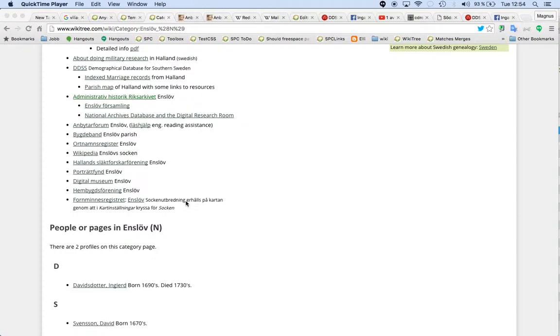It is something called Fornminnesregistret, and that's a good source for finding the parish border. It's a little bit difficult to use, so I will do this video. I added Enslöv now.